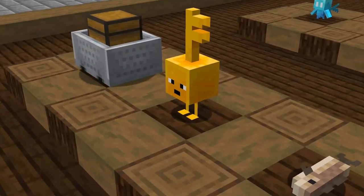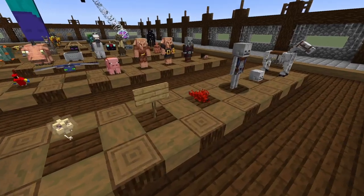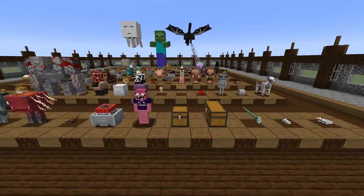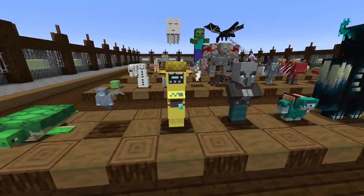You'll see we have the little key fella, which is a new texture for the chicken. We have a new look to the silverfish. And if we kill all the entities and then respawn them, you'll see that some actually have variation to them. Like here's a variation of the villager.